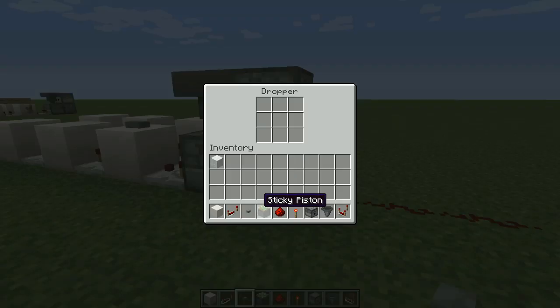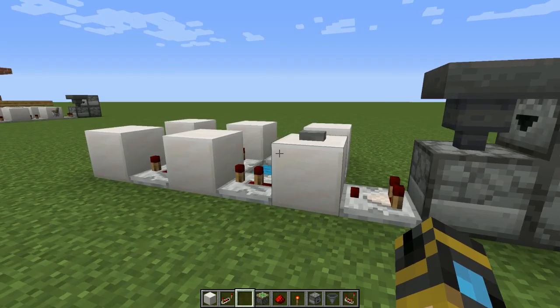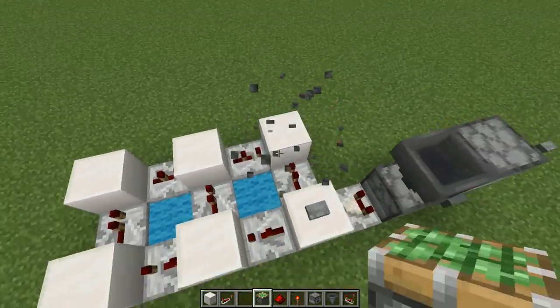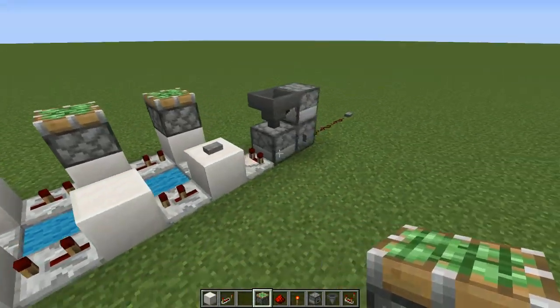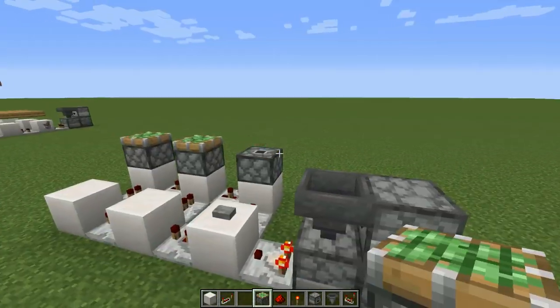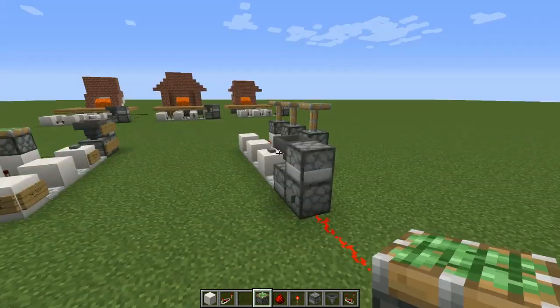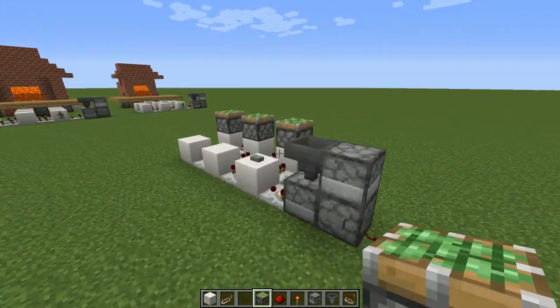Throw something into the hopper — in this case I'll throw a button. Then put the test pistons back so you can see it working. Provided it works — perfect. It shouldn't turn off until you press the button again, which you can do from there too. Easy peasy.